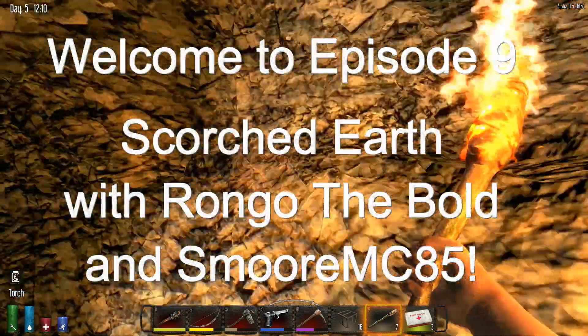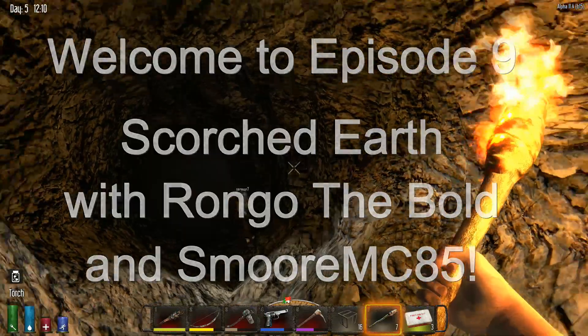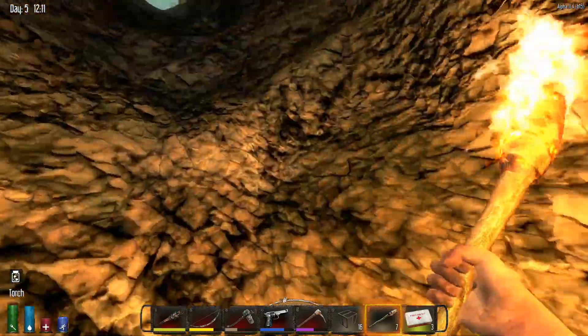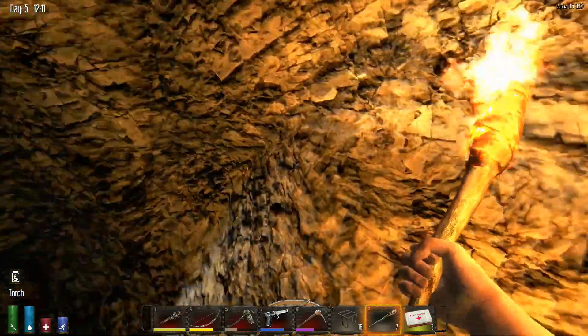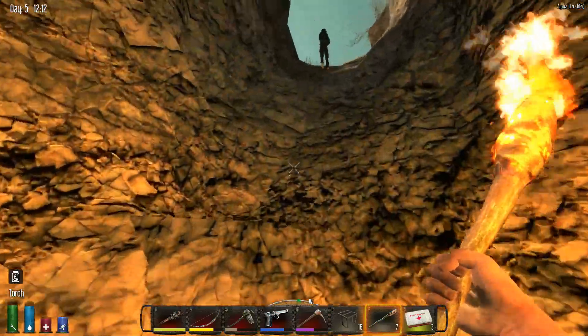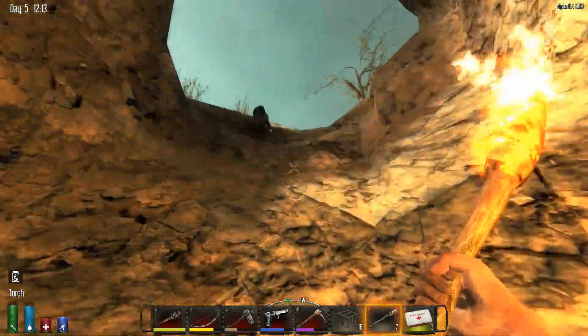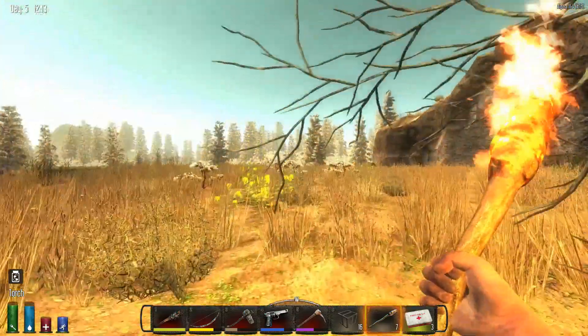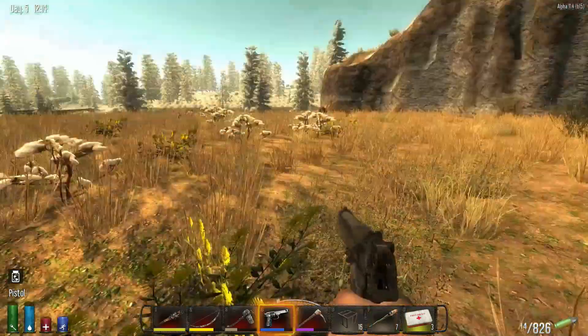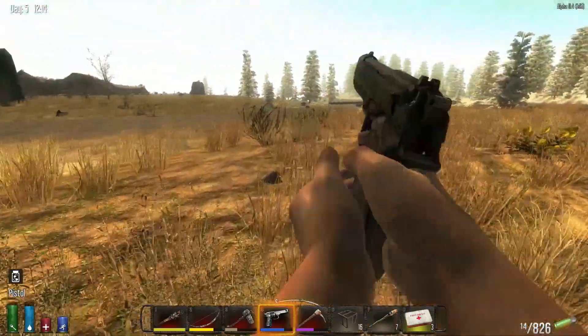We are finally free of the cave! Welcome back to Seven Days to Die with your host Wrongo and Smore. Hey guys, we've been in that cave for a long time but now we are out, and we come out fully armed. Oh, it's so sunny, so bright — it burns my eyes! And it does that in real life too, which kind of sucks.